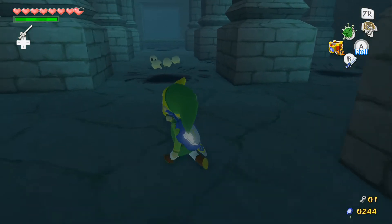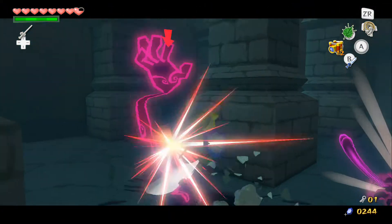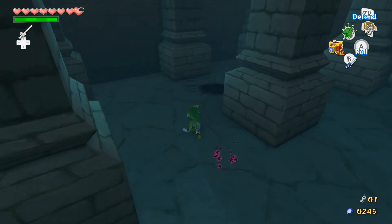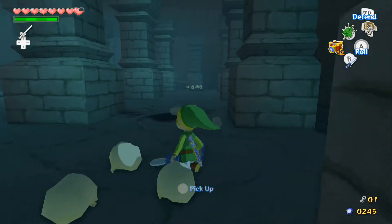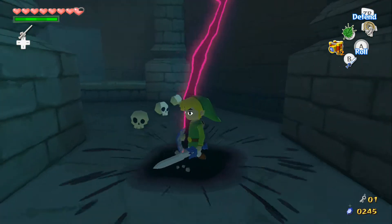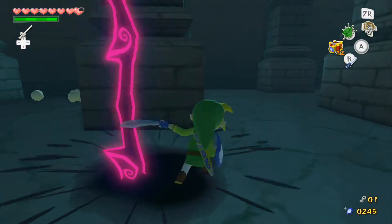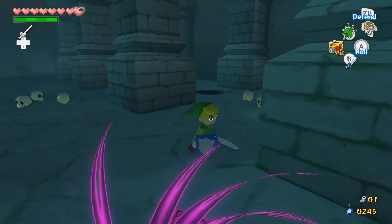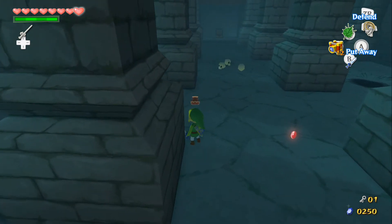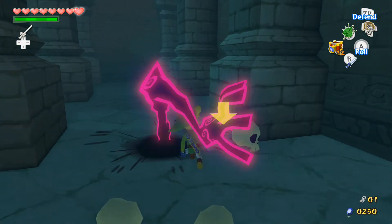The way becomes more clear. I think we have to destroy all these Floor Masters to get the next treasure chest. That guy was trying to throw skulls at me but I didn't let him. Kill these ones — Floor Masters don't have anything good. Go ahead and slice this one up to get the treasure chest.